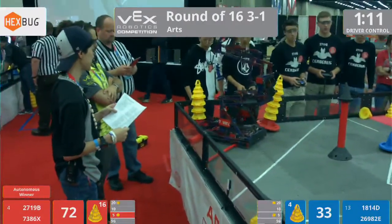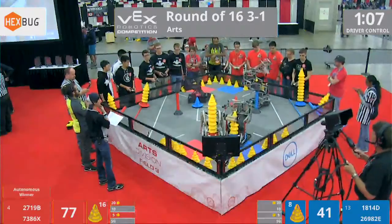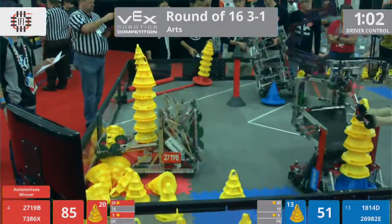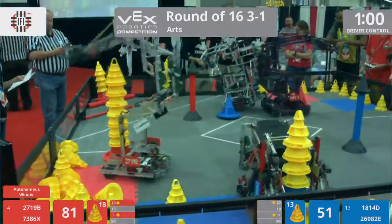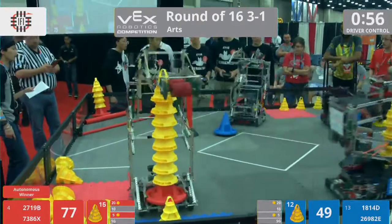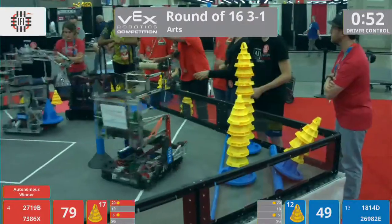Air Alpha placing into the 20-point zone, 4 cones on top of that. That means the Red Lions has the high stack bonus for the 20-point zone. Blue Alliance currently has the high stack bonus for the 10-point zone. We have 1814D almost getting chipped, but Air Alpha backs off.